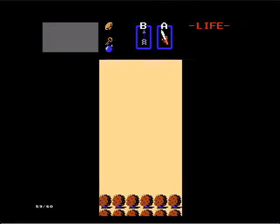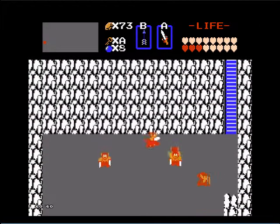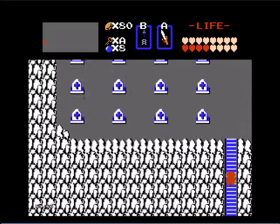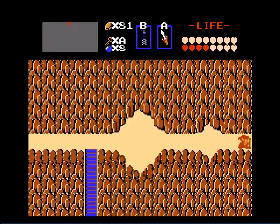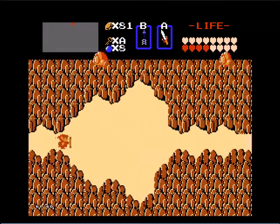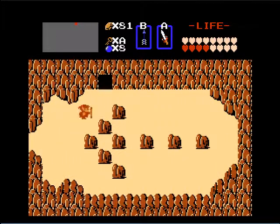Next up I'll be showing you how to get to Level 9. As usual, Level 9 isn't all that far from where it was in the first quest, but we gotta get up to the mountains. Here we are up near the top of the overworld, way up in the mountains. Do you remember this arrow? Level 9 is right here — all you gotta do is bomb the wall. With that said, let's begin.